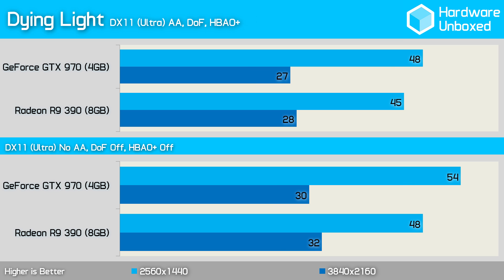The 970 averaged 48 frames per second in Dying Light, making it just 3 frames per second or 7% faster than the 390. Turning off anti-aliasing, depth of field, and HBAO allowed the 970 to extend its lead over the 390 to 6 frames per second.